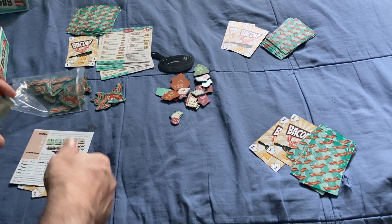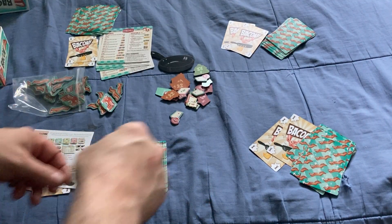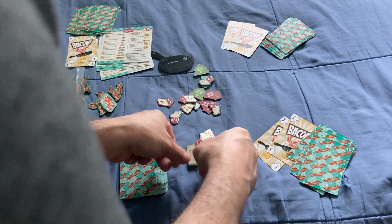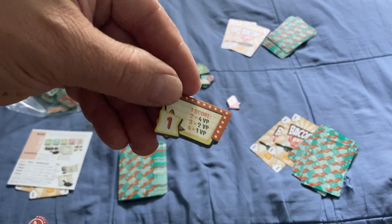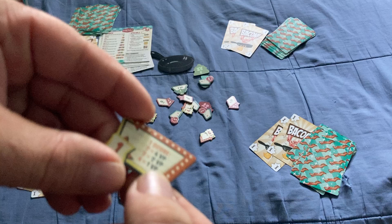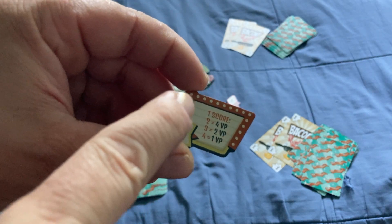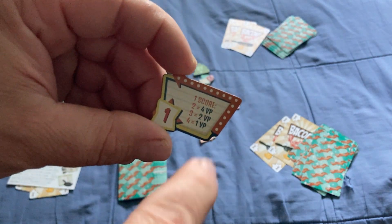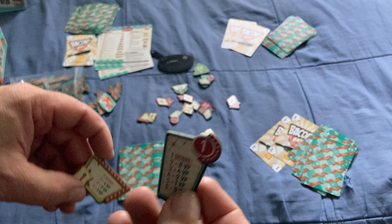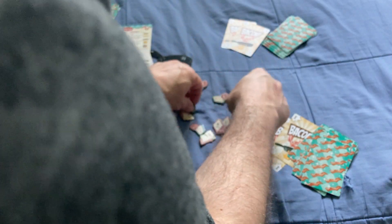You also get these bacon tokens, which are victory points. These are worth four points and these are worth one point. There are also upgrades you can get. This scoring layout is for six players in teams, and this one is for four players in teams. The amount of victory points you get depends on the order you go out. If you go out first and your partner goes out third, you get two victory points. Whoever goes out second gets four, and whoever goes out fourth gets one.